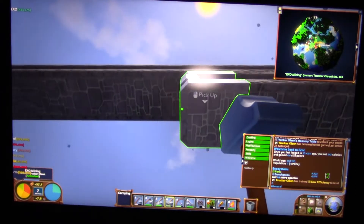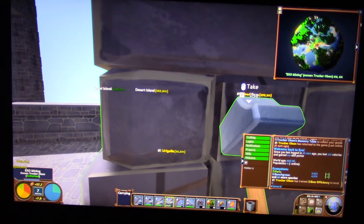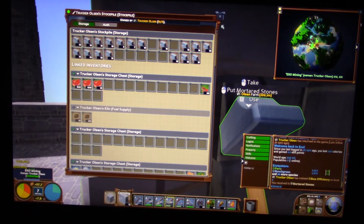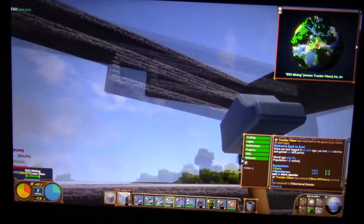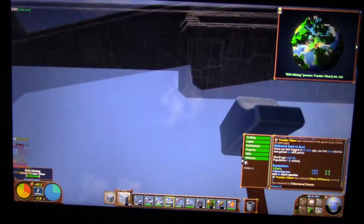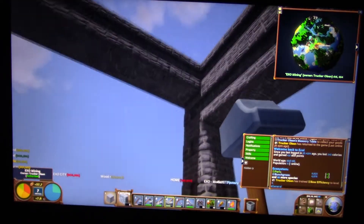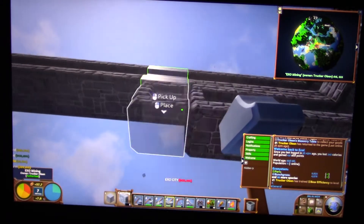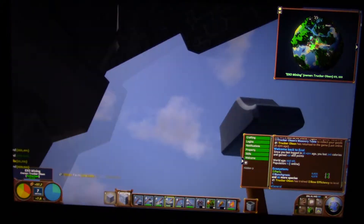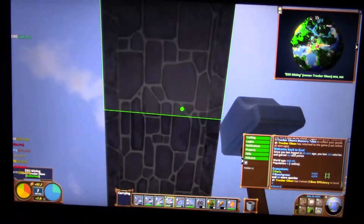Even though it is easy to build, it still takes a lot of time because it is a very big building. That is many many hundreds of stones. But I have so many stones so I don't need to go mining to get more stone — I have all the stones. This is why I can do it so fast, because if you have no stones you have to mine everything. You have to make one thousand mortar stones.